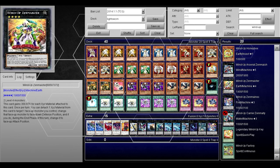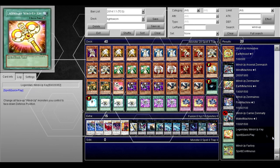Lightsworn can sack like nobody's business, and I feel like with Macro Cosmos and Dimensional Fissure pretty much gone from the meta, I don't know why more people don't play Lightsworn — it should be topping like crazy. Yeah, it can still get sacked pretty easily, but I feel like this deck is pretty damn good and fast. I think a lot of people just don't play it anymore, or maybe they do and just aren't talking about it.